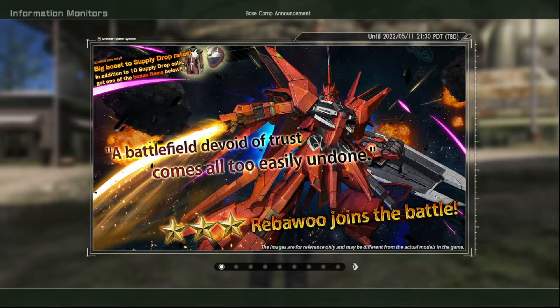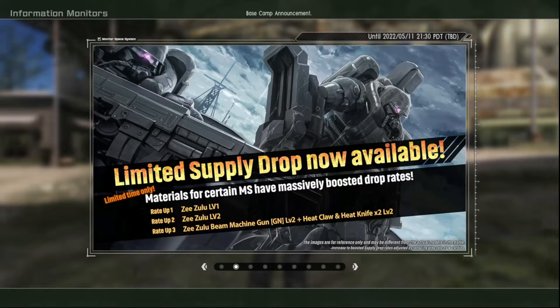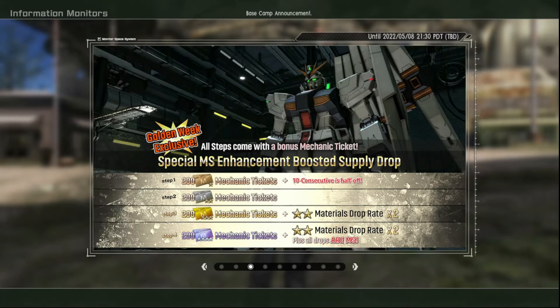Anyone who played Gundam Breaker 3 - when that first DLC came out and you saw this suit, you were like 'this is what I'm using.' I used it for maybe two missions, then got the full set and was done with it. I bet this is a raid, I can almost guarantee it. Oh, y'all giving out ZZulas now? All right, that's what's up.